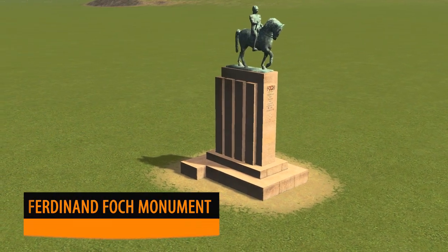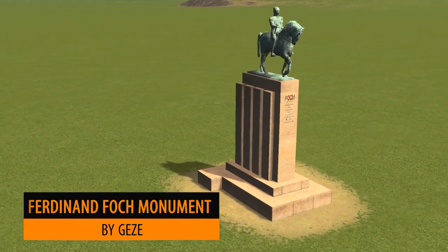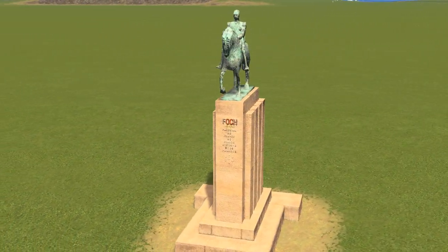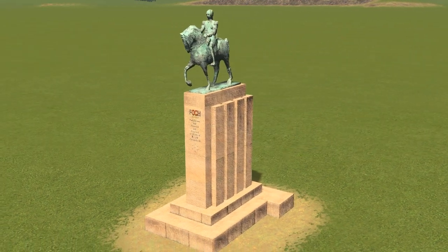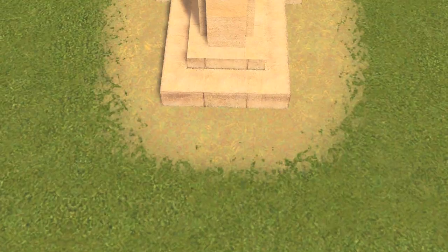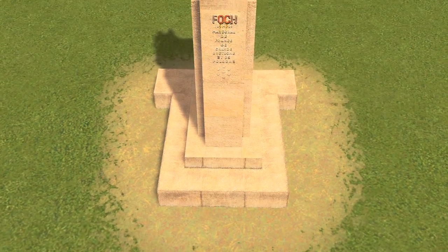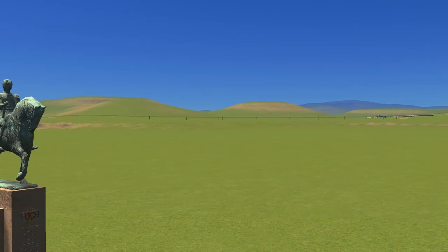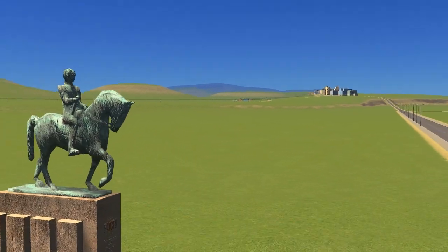We all love a nice monument, and here's one again from Jez — it's the Verdinand Fort Monument from Paris. As I've often mentioned, I do like the way that Jez textures his buildings, but particularly the colour and the textures used for the figurine on top of the horse looks outstanding.